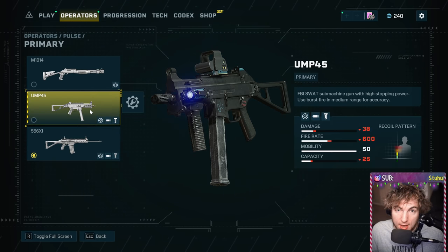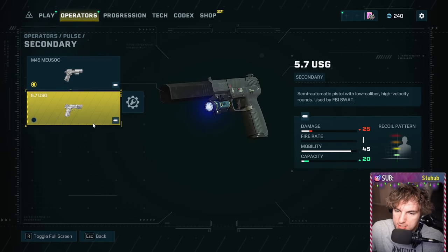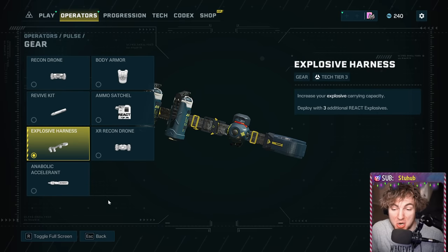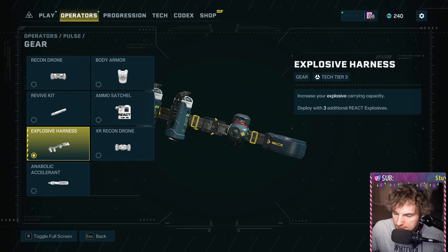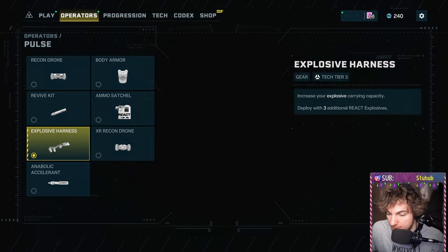The UMP is great too — it's still high damage, has a nice tight recoil pattern, and it complements Pulse's speed. And then for a secondary, I just pick one of the pistols and throw a suppressor on him. Now since Pulse has that scanner and since Pulse is fast, you can consider maybe not running an XR drone because he gets so much intel as is. Maybe somebody else on your team can be the person scanning. This opens up opportunities to pick things like an explosive harness, which I really love — it's one of the better items in the game because it gets you more out of your React tech that you could pick up.